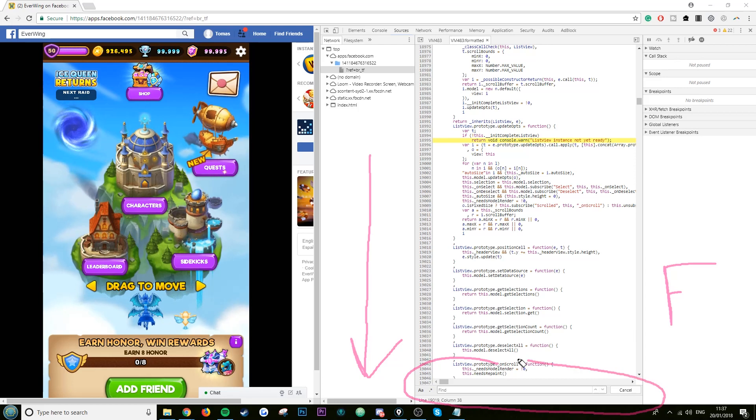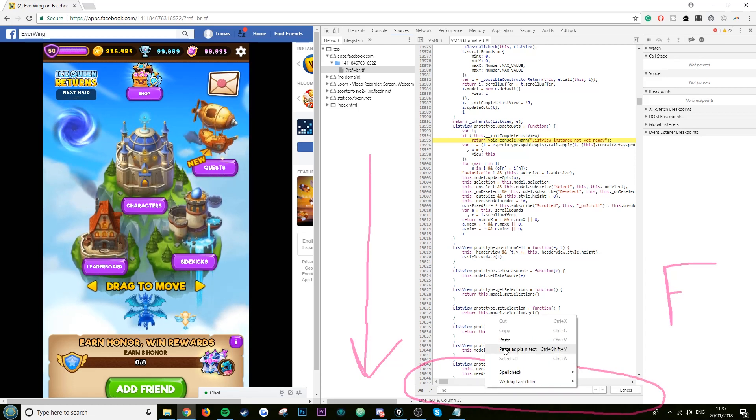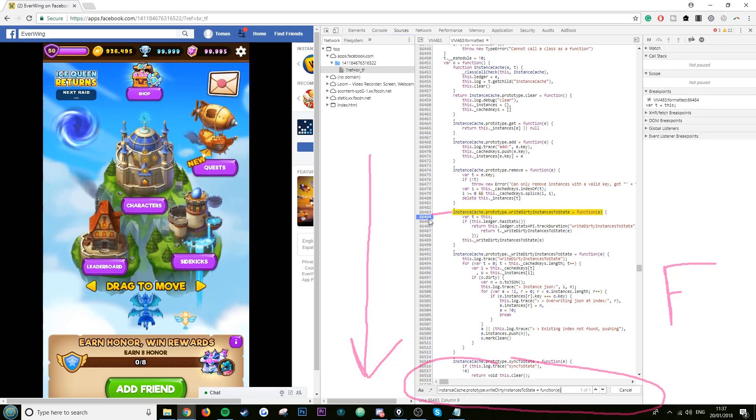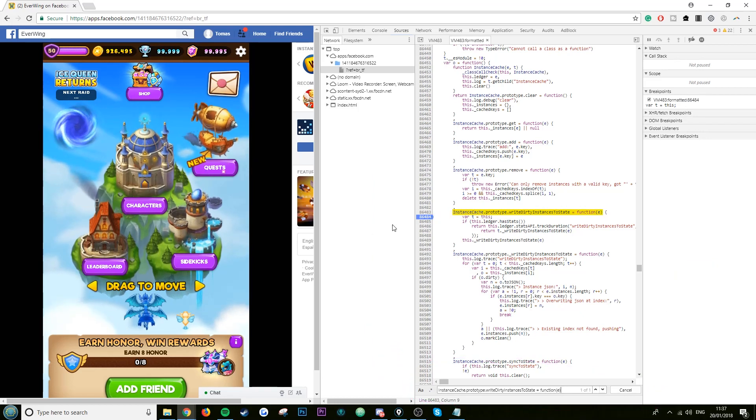Go back to the inspect panel and do Ctrl+F to open the search bar like before. Paste the breakpoint text — you'll see it highlighted in bright yellow. Click the line just underneath it. Pause the video here and make sure the breakpoint — the little blue bar — is set in the correct position, exactly one line under the highlighted text.